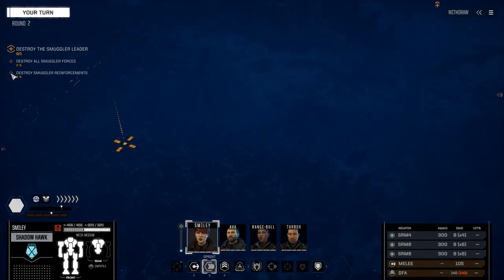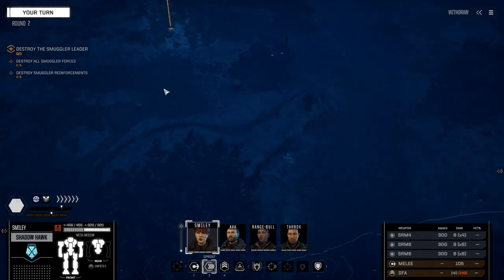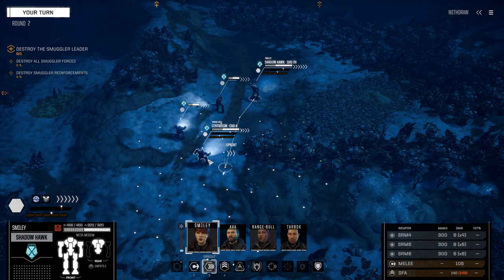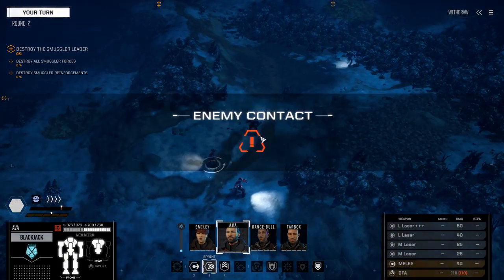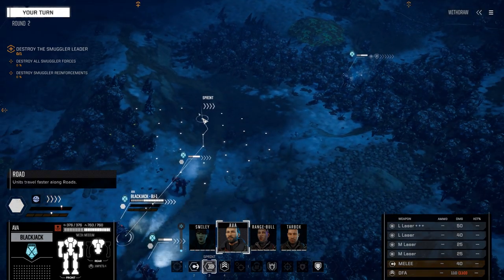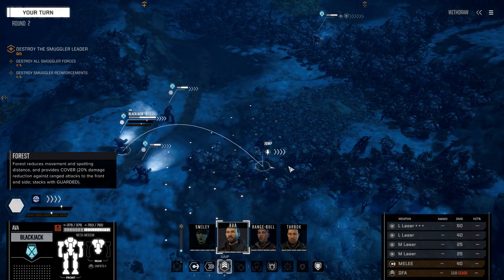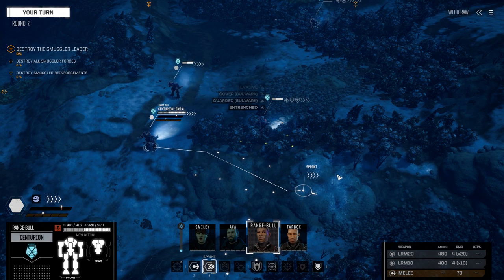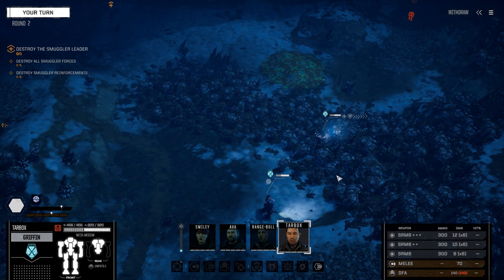I just want to double-check here. Reinforcements coming all the way over here, smuggler forces over here, main target over there. We're going to go for those guys there. I really want to stay as far away as possible from that reinforcement lane, and keep our two brawlers in the front. Move into position.